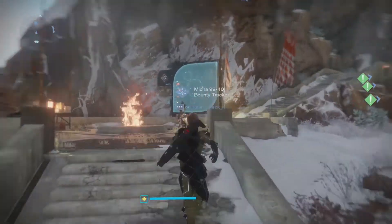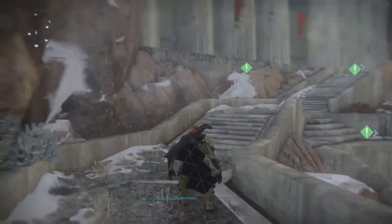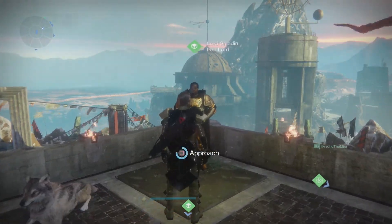From here you need to head over to Lord Saladin and give him the Axis core. Upon giving him the Axis core, you will get the same thing that you got from Shiro — 250 rep for your selected faction, 500 Vanguard rep, as well as 3,000 Glimmer.